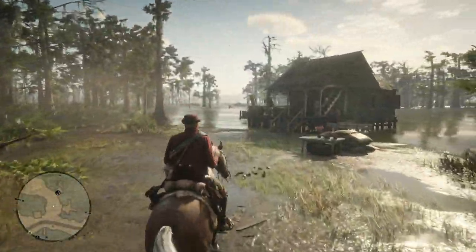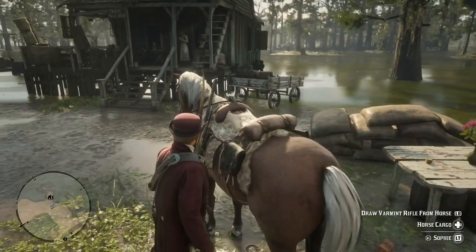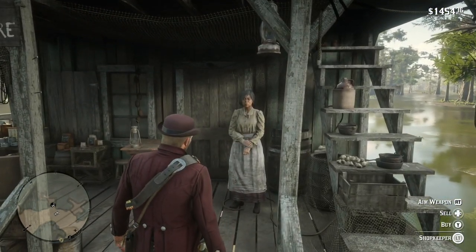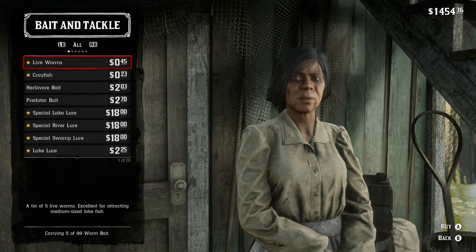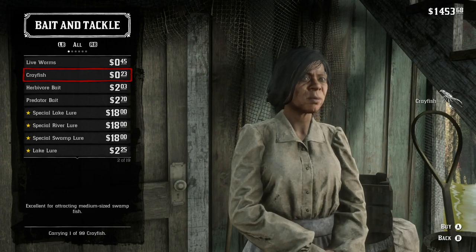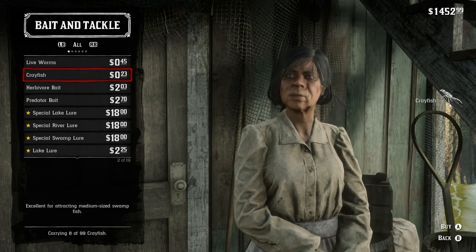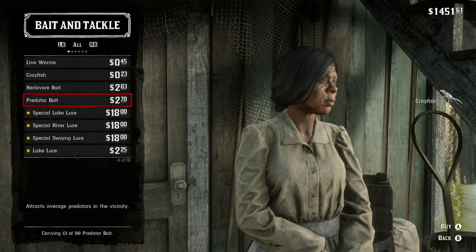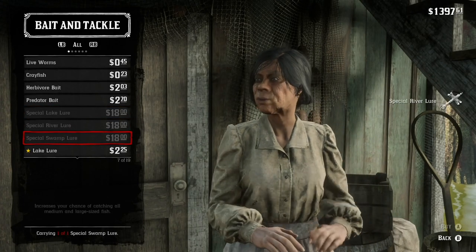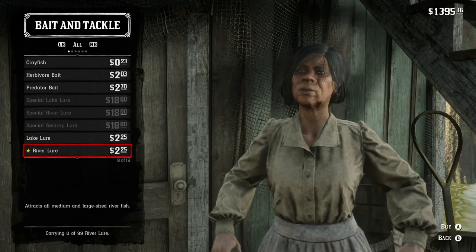Once you arrive at Lagras, you gotta go to this shack — and watch out for the stupid goat. This woman is selling bait and all the lures you need. For catching legendary fish you need special lures; she also sells normal lures which will work for regular fish but not for legendary fish. You want to buy up some crayfish and live worms. She sells herbivore bait, predator bait, etc. You want to buy the special lake lure, special river lure, and special swamp lure in order to catch the legendary fish. Then you can also buy the regular lake lure, regular swamp lure, and regular river lure.